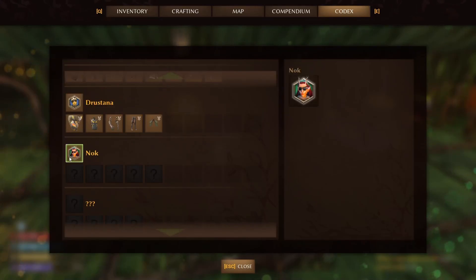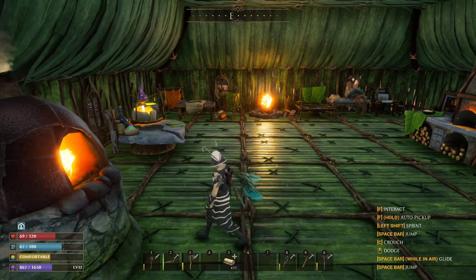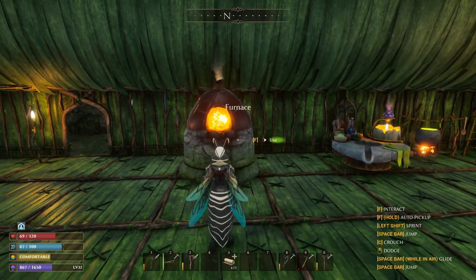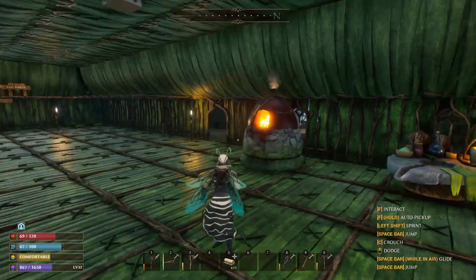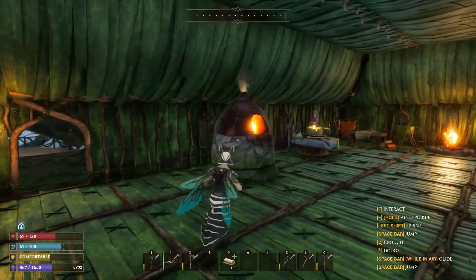Once we beat this next boss, we'll have the opportunity to grab the next set of armor, which I believe is the Black Wasp Armor. In order to do that, we need to get started. The first thing we do is just smelt up a bunch of metal and go from there.